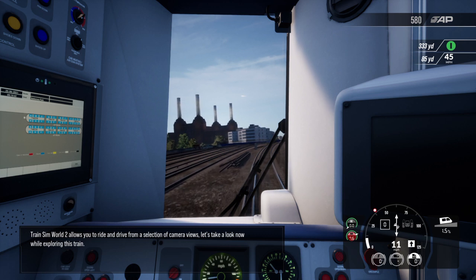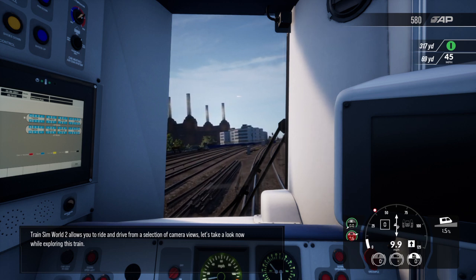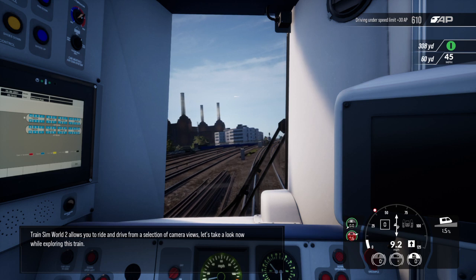Train Sim World 2 allows you to ride and drive from a selection of camera views. Let's take a look now while exploring this train.